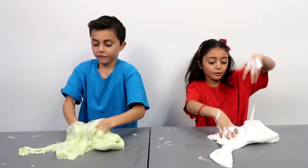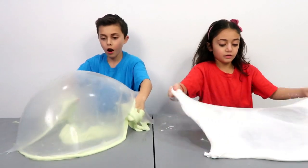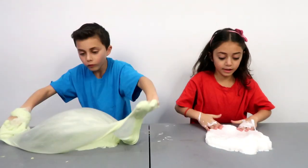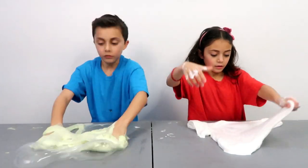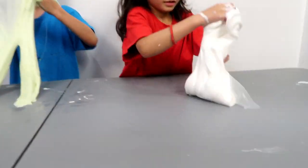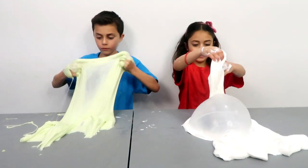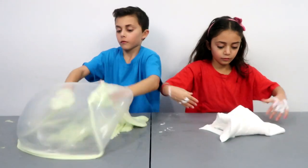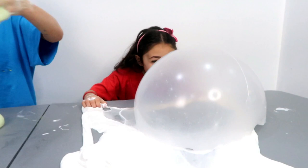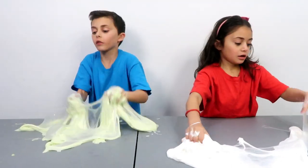I could do a bigger bubble than that! Okay mom, if I do it huge, you have to give me like 10 more points. This one has to be huge. Okay Heidi, you can do it. Whoa — amazing, Heidi! Okay, give me points! Comment down below who won the bubble round. Who do you like more — Zidane's slime or Heidi's slime color? Heidi has beautiful white and Zidane has pretty green. Go! Whoa, amazing!